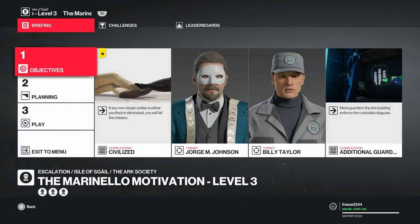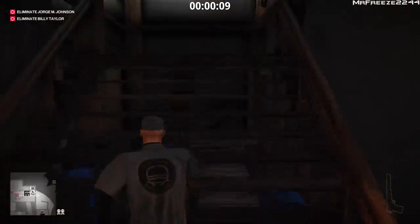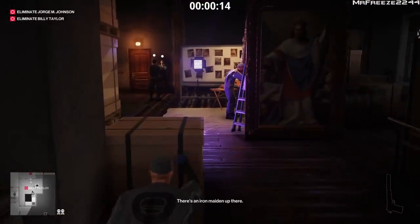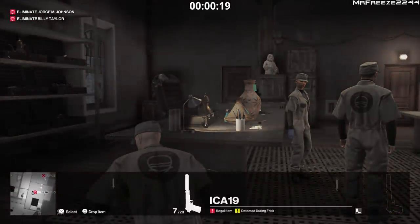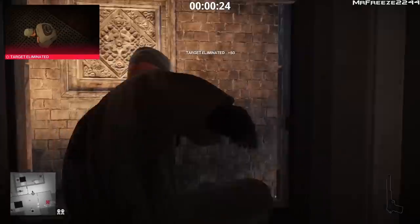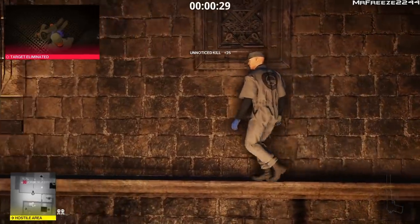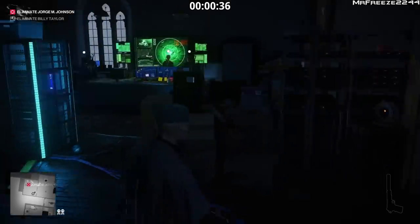For level 3 they've added a complication called 'Civilisers' — if any non-target civilian is either pacified or eliminated you will fail the mission. Combined with the other additions, that's the key difference. We're going to start with the same loadout, climb the stairs, throw the coin behind the notice boards, pull out our modern lethal syringe, stab the first target, then go through the window into the room where the second target is. This time we can't take out anybody, so we need to follow a specific chain of events.